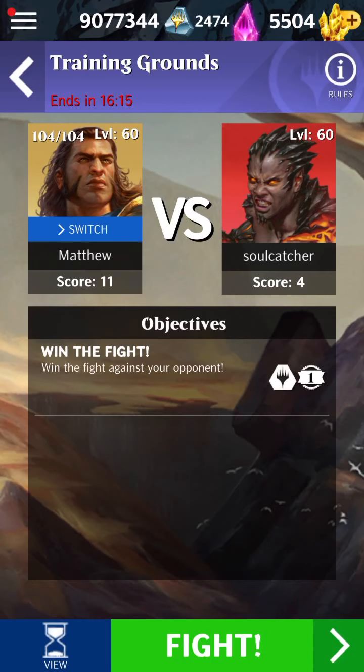For starters, I thought a good way to dive back into this would be to throw together some budget decks with the five OG Planeswalkers. That's Gideon, Jace, Liliana, Chandra, and Nissa.